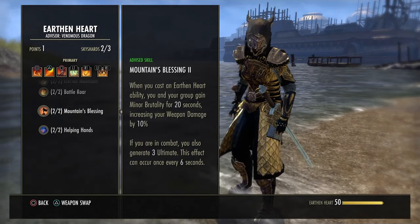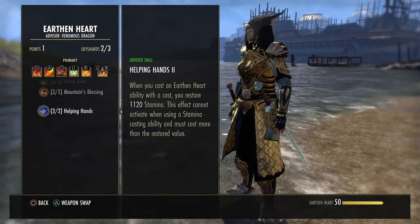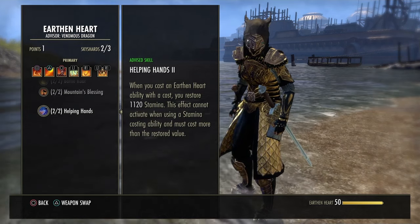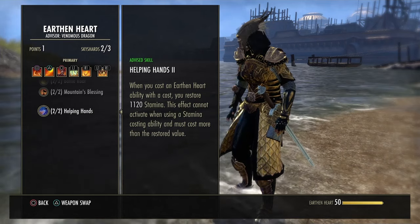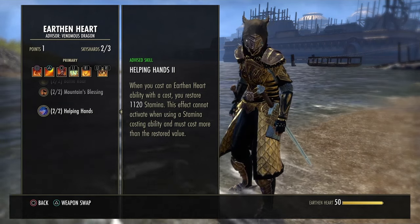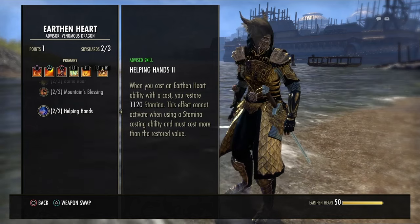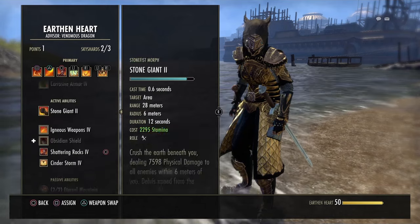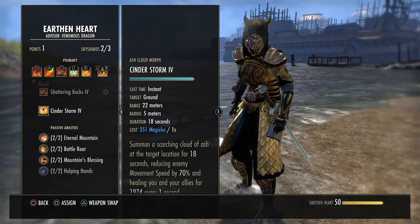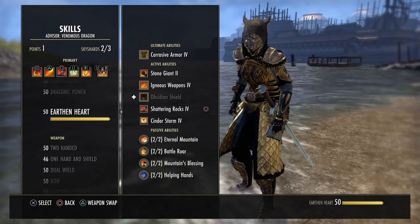Mountain's Blessing: whenever you activate an Earthen Heart ability, it grants you minor brutality and generates 3 ultimate while you're in combat. Handy. The Healthy Cannons passive — when you cast effectively Shattering Rocks or Igneous Weapons, the skills you'll be using most, you restore 1,120 stamina. This doesn't occur for skills cheaper than that amount of stamina. Cinder Storm can be made essentially free. Typically it's Igneous Weapons and Shattering Rocks that proc the restore.